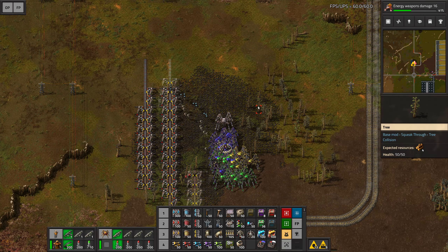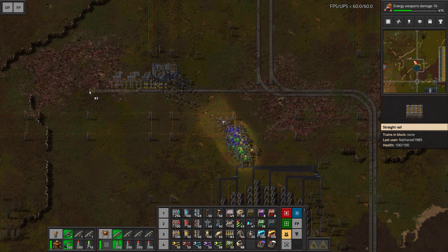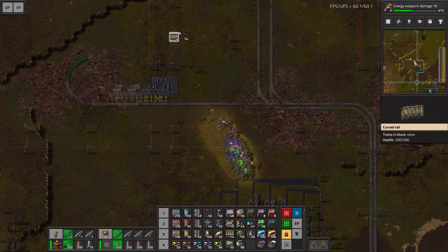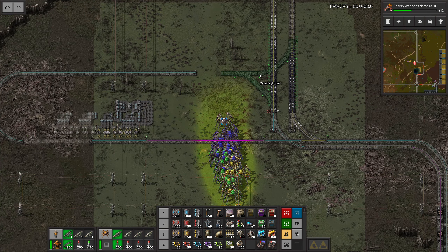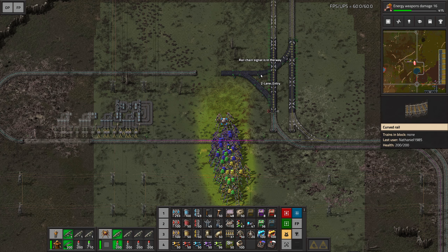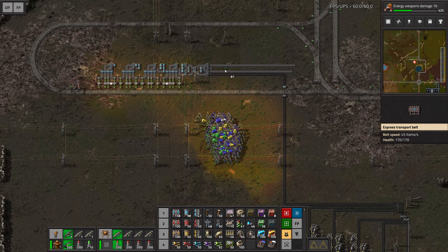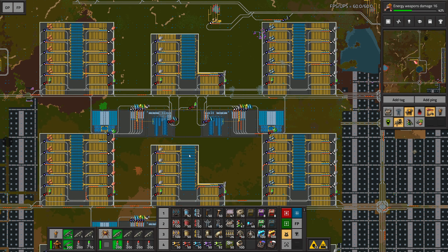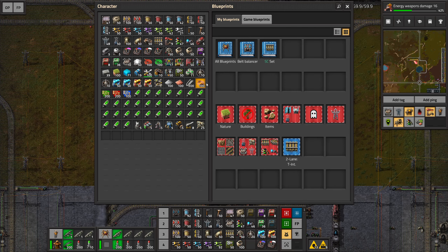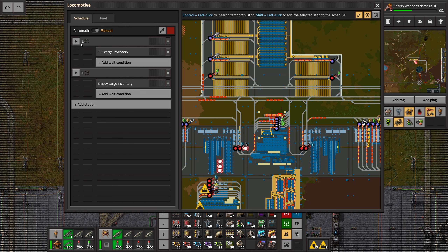Especially considering our current mining productivity level. Gonna set up another ore station right here and then we just bring this back — actually we can go up and then down. I should make a proper entry for this rail — yeah that will make more sense. Finish that station, rename it to load coal, and then all we have to do is hook up the station to our mines. There are already two trains arriving, which is good. Two coal trains coming up and we can launch them into the network.